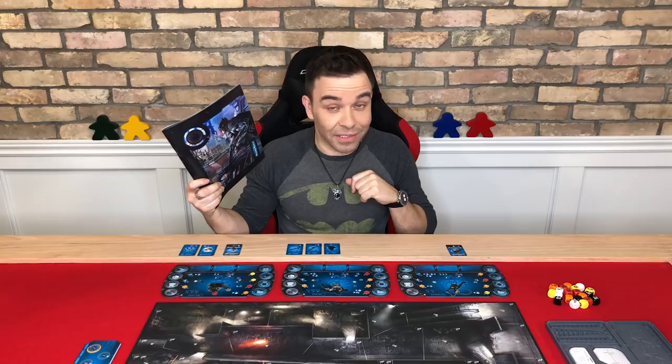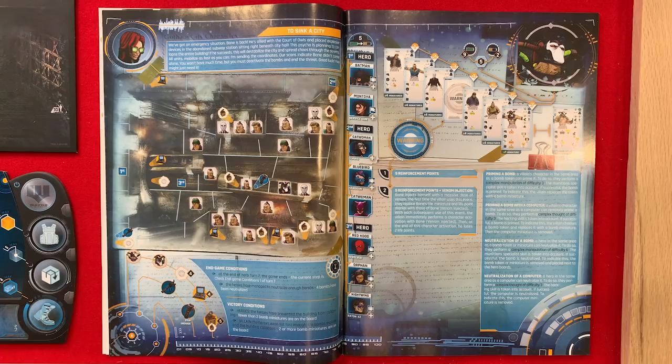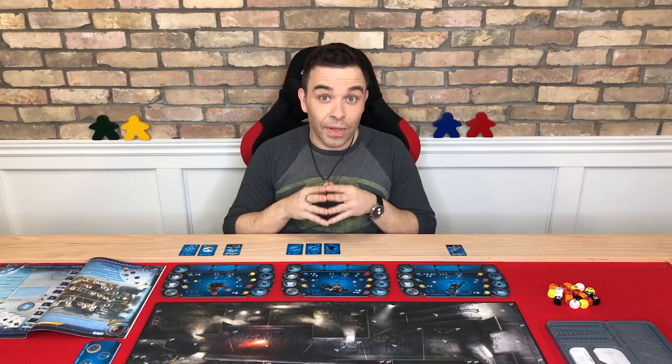In Batman: Gotham City Chronicles, all the information you need to start a mission can be found here in the mission booklet. It looks a little something like this: the mission title with some story text to set the mood, and a setup diagram that shows you where to place all the bits — such as miniatures, cards, tokens, etc. Basically everything that should be on the board at the beginning of the game.